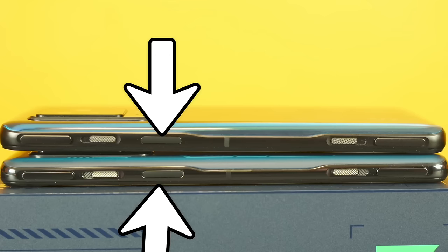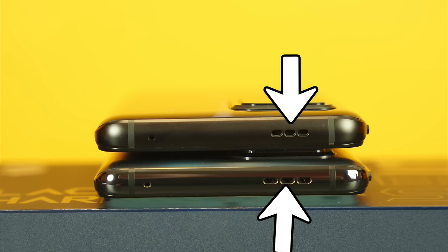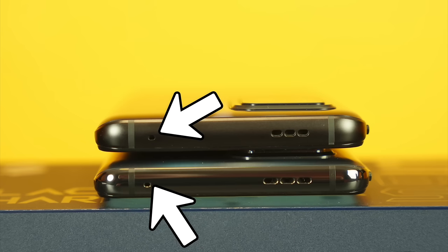This feature was already on the Black Shark 4, so it's no surprise. The power button is roughly in the middle. On the left side are the volume rockers. On the top there's a speaker and a microphone. On the bottom, there are dual speakers on both devices.